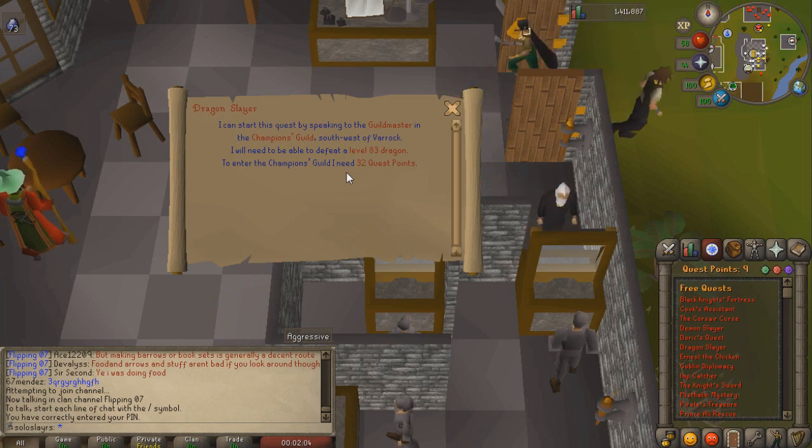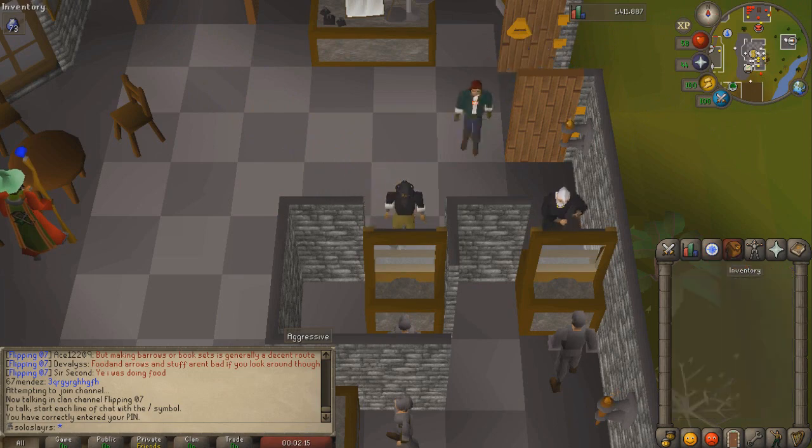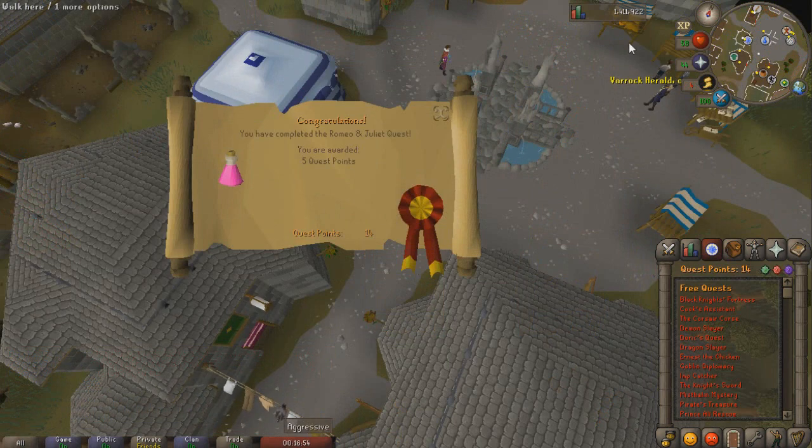There are a ton of quests that give a lot of experience. We're going to start with some free-to-play quests like Romeo and Juliet, and then maybe Ernest the Chicken or Sheep Herder — though I really hope we don't have to do that one, it's so annoying and we don't have stamina potions. We completed Romeo and Juliet — that's an easy five quest points.